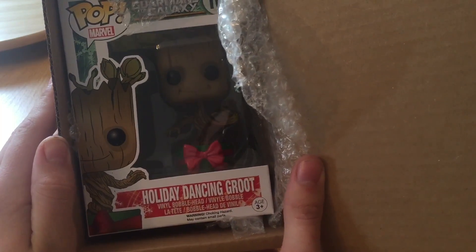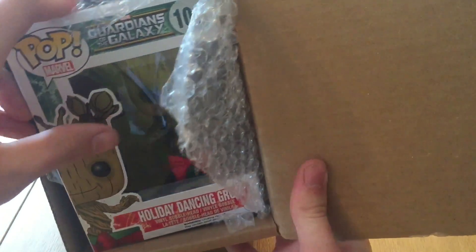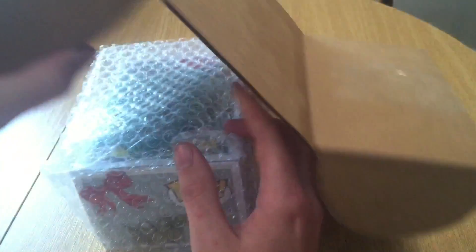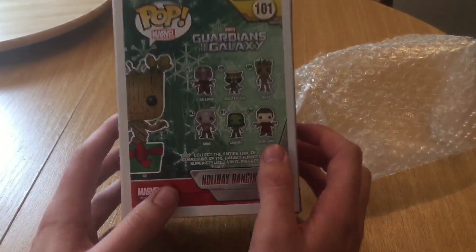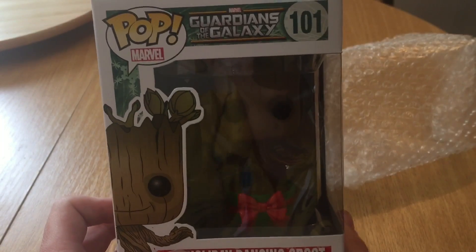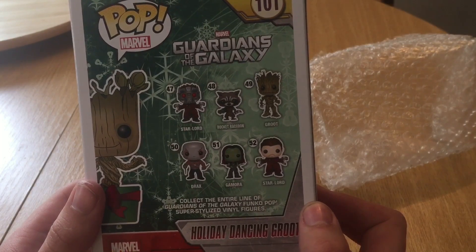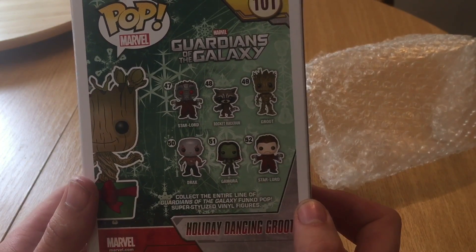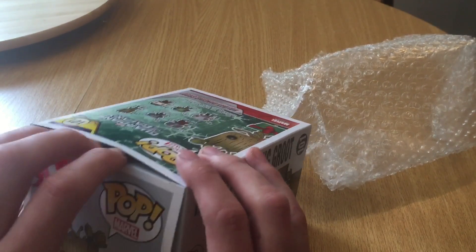So we have a holiday dancing Groot — I don't remember asking for that, I didn't know I had any Groots in my wish list. I'm slightly disappointed, I don't want a Groot. I'm quite happy with my crispest ones that I can hang on the tree. So this is 101 Guardians of the Galaxy: Marvel Pop 47 Star-Lord, 48 Rocket Raccoon, 49 Groot, 50 Drax, 51 Gamora, 52 Star-Lord, and holiday dancing Groot.